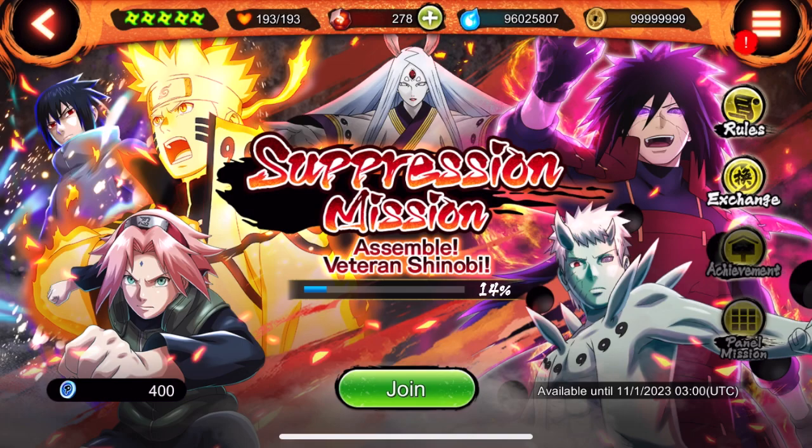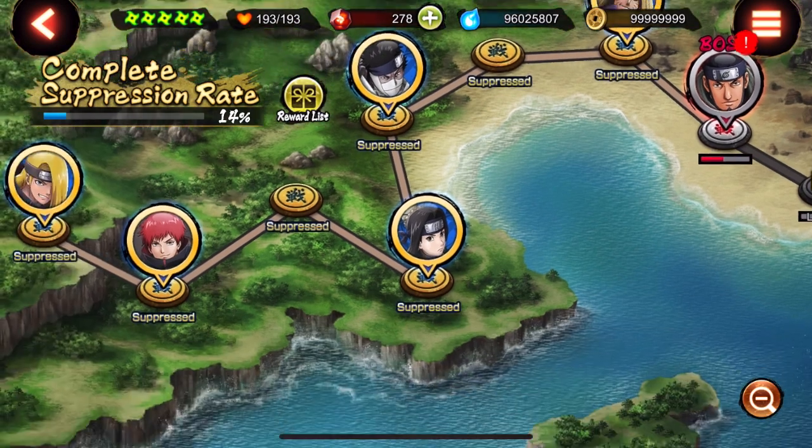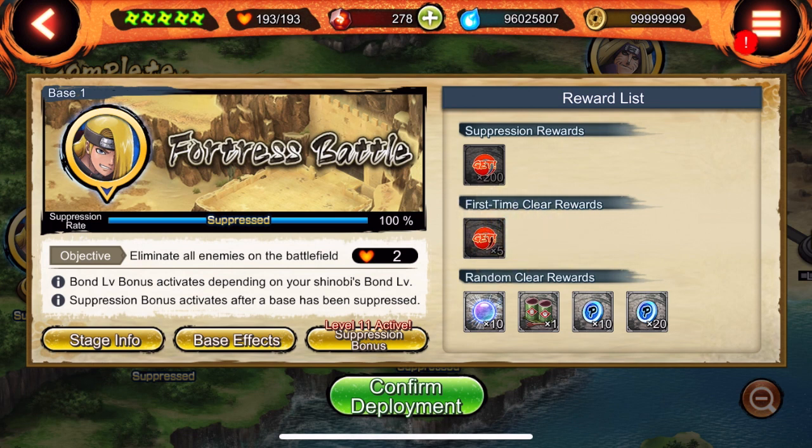Basically what this is: there are a whole bunch of bases. In the very beginning we started off with just this data base. You get rewards for the first time you clear it — those are your random clear rewards. You will get those drops the more that you beat the base. Suppression rewards are rewards that you receive after you suppress the base.